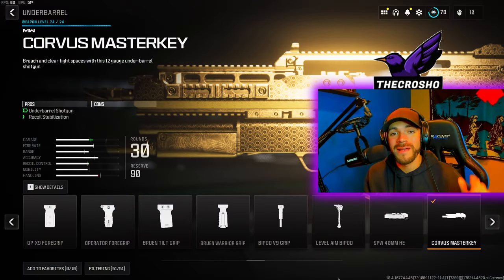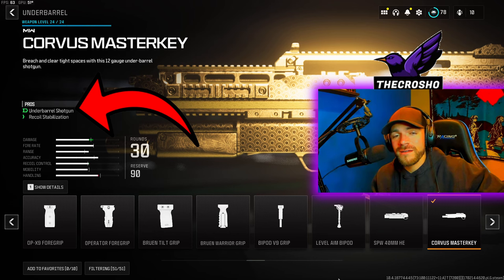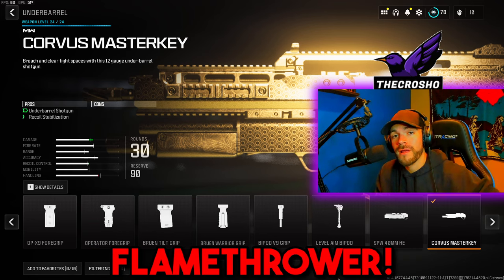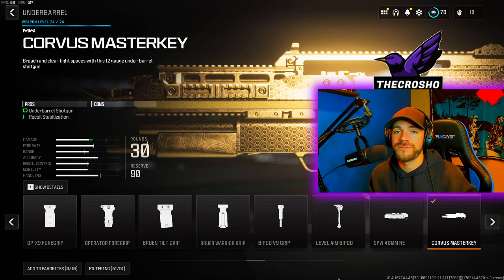Based on my research and what I've tried out, the shotgun underbarrel, the Corvus Master Key, works very well. You could also use a grenade launcher or a flamethrower based on what you're using. Essentially, you want to use a unique underbarrel that gives you some sort of unique attachment.